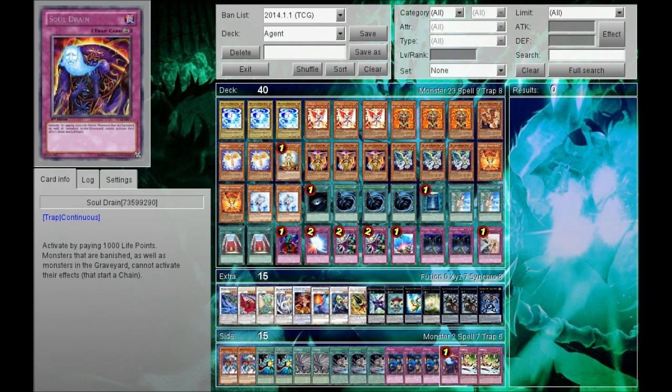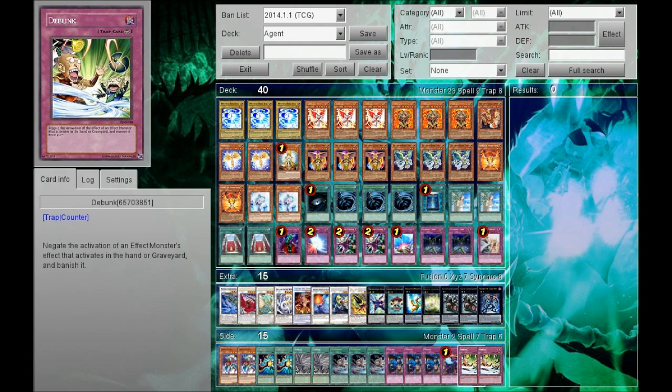As well as Soul Drain — I'm so sad it's at 1. It would wreck the entire meta: Bujins would not be able to activate their graveyard effects, Mermails wouldn't be able to work, Lightsworns wouldn't be able to work that well. At 1 I would still play it because it doesn't block you at all — things in your graveyard you just remove as costs and you don't need them to activate their own effects. Also 2 Debunk because your opponent has OP hand traps. You might face Prophecy or Bujins with their Cranes. Debunk gets rid of hand traps and effects that activate in the graveyard as well — it's very versatile.